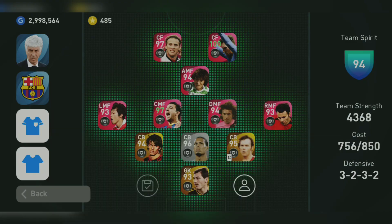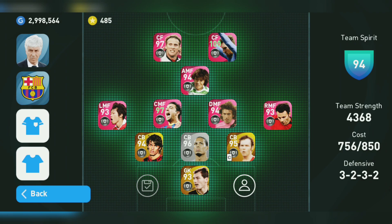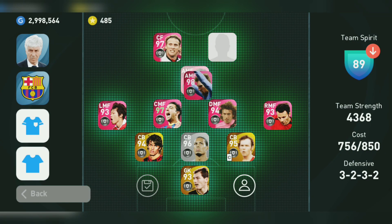I realized that this Messi has lower ratings than the free Featured Messi we got, for all positions actually. If you look at center forward, it's 99 — that's the same — but for AMF, the Featured Messi goes up to 101, while this one goes up to 98 without the club boost.